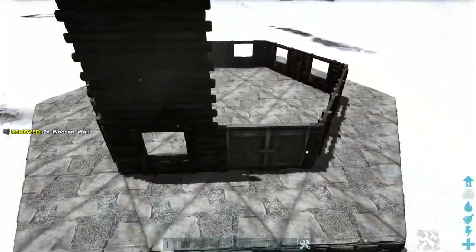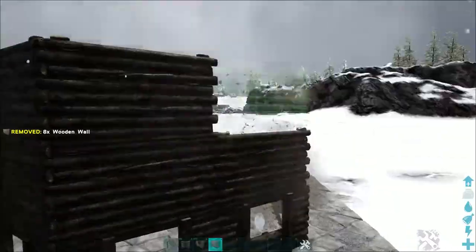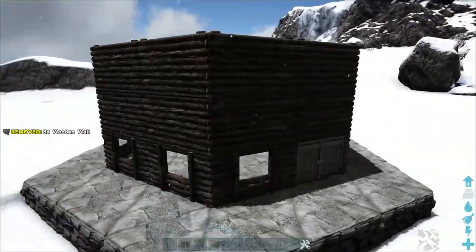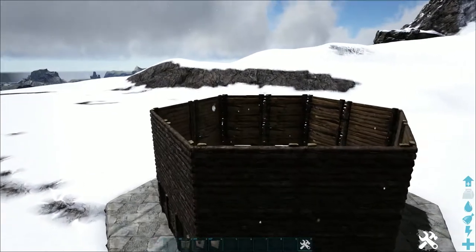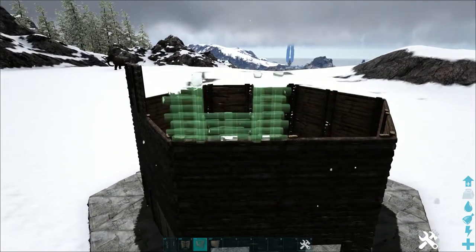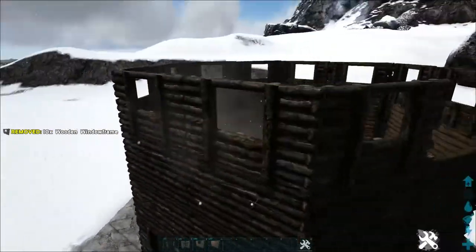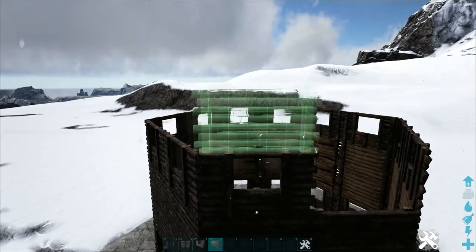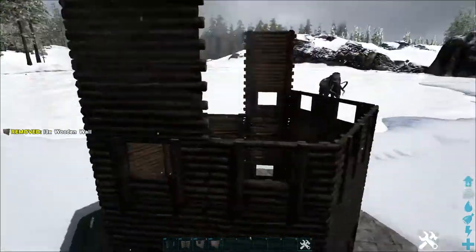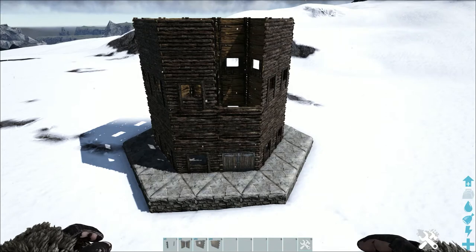Let's head back in and place two wooden walls on top of each of these. Next, place a wooden window frame here and then leave a gap at this spot — this is above where our door is. Go around and place a row of wooden window frames. Then add two wooden walls above each wooden window frame. Here is just a quick look at what we have so far.